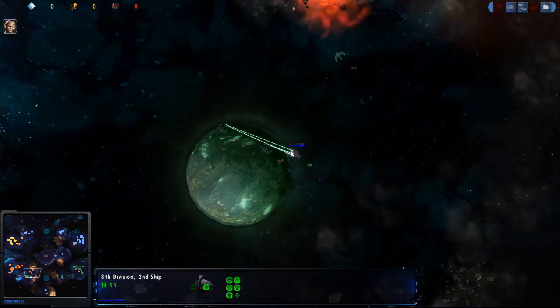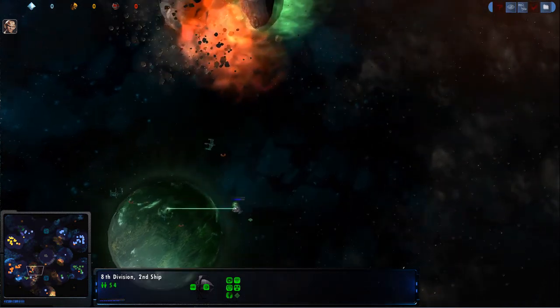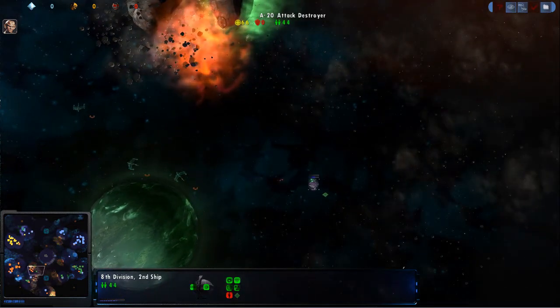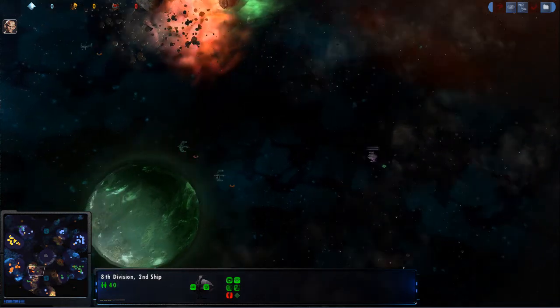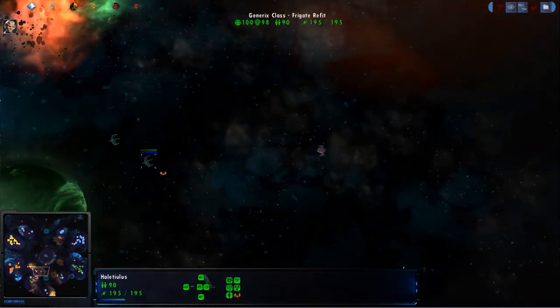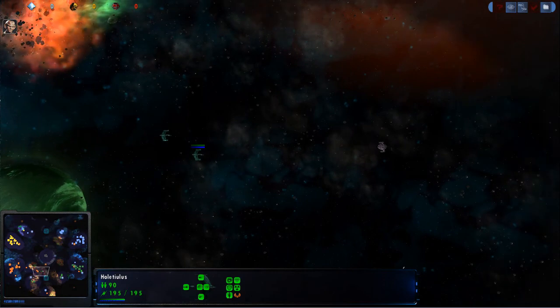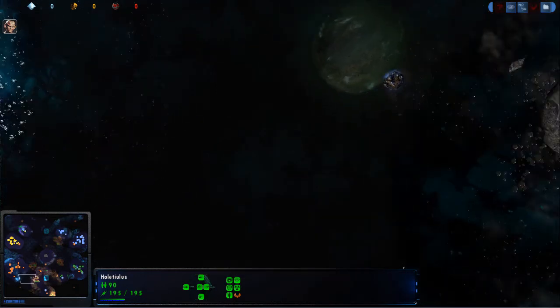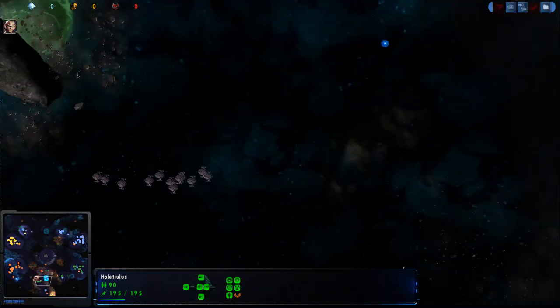Stardust is moving in, and again these bugs have that Defensive AI, which means they're gonna take reduced damage from these medium-range ships. But again, the Frigate Refits have projectile weapons which do extra damage to low-defense ships.